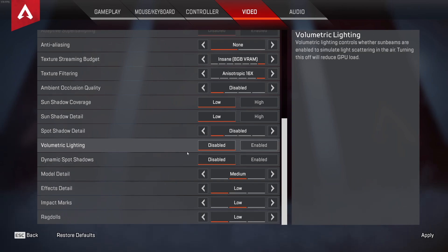Volumetric Lighting — disable it for a 5% FPS boost. Dynamic Spot Shadows — disable for a 3% boost. For Model Detail, go with Medium — there's only about a 1% FPS difference between low and medium, so medium is worth it. Effect Detail — set to low. If you get big FPS drops during fights with grenades and shooting, it's probably because of Effect Detail, so it's important to keep it low. For Impact Marks, go with low rather than disable — you want to see where your shots are landing, especially at range — and it won't affect FPS much.